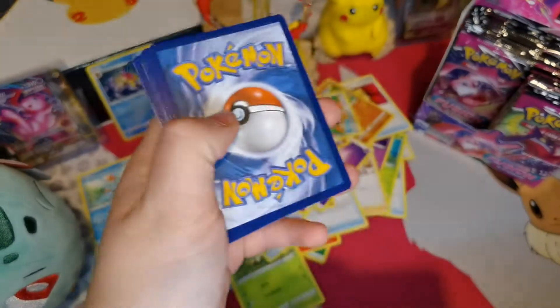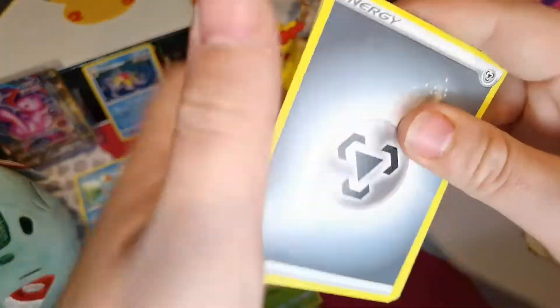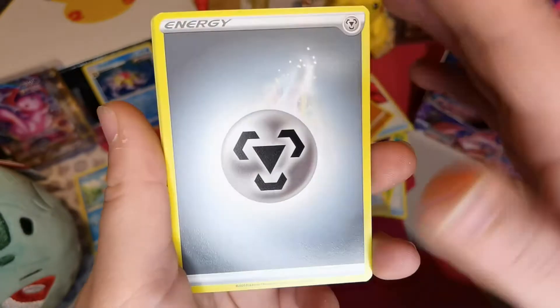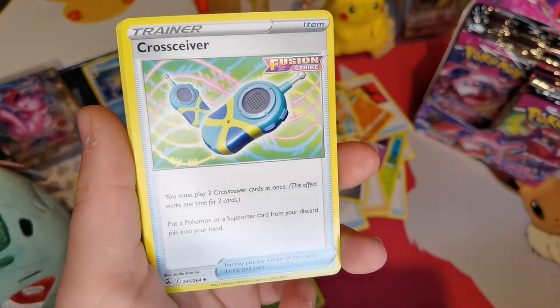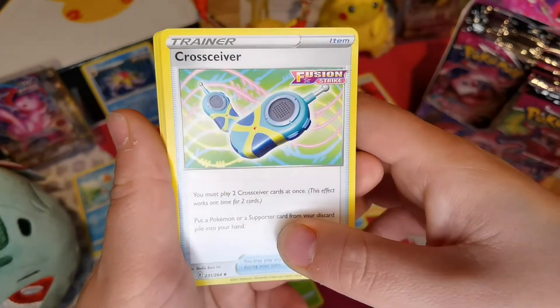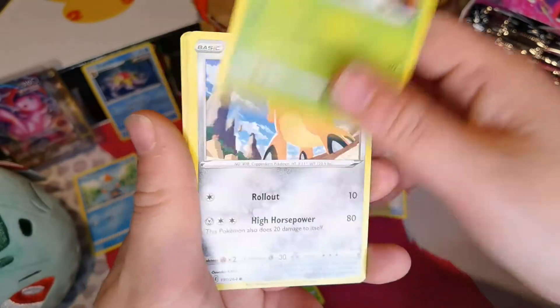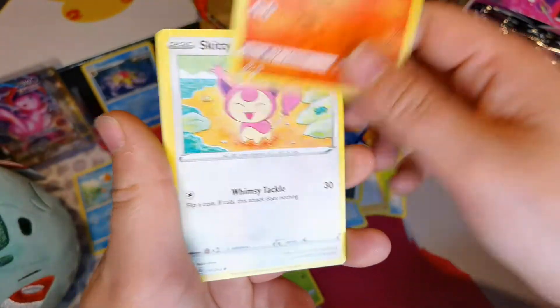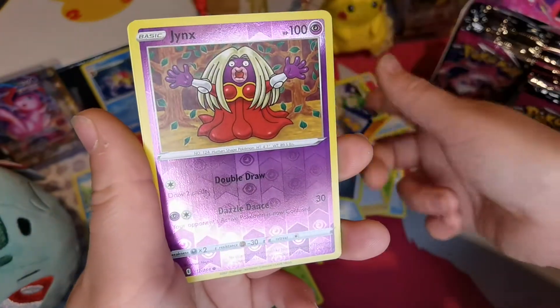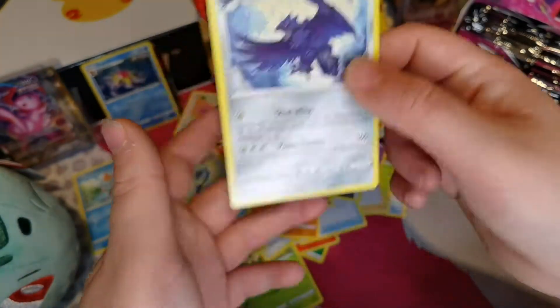There's the code again. As I said in the last video, if you do play the TCG online game, please put your name in the comments - I will add you and give you a game. We could even do a game crossover where we play with other people and I record it. Cross Switcher, Simisage, Pansage, Cufant, Gligar, Plasma, Sneasel, Reverse Holo of Jynx, and Corviknight.